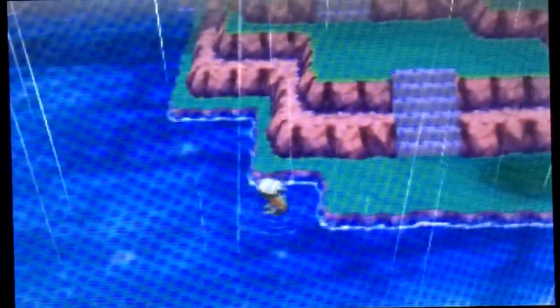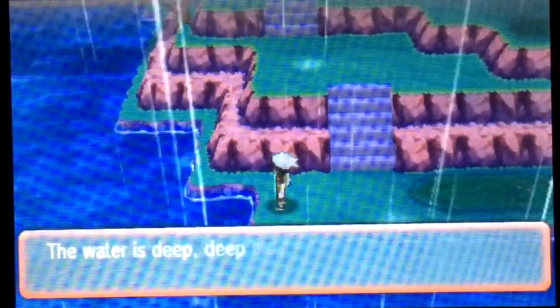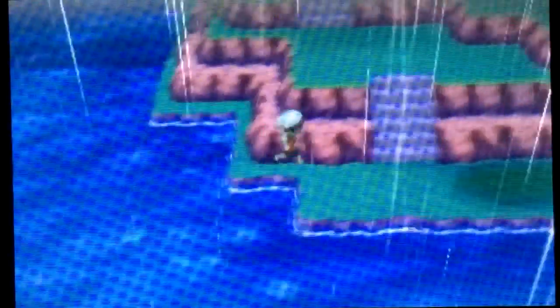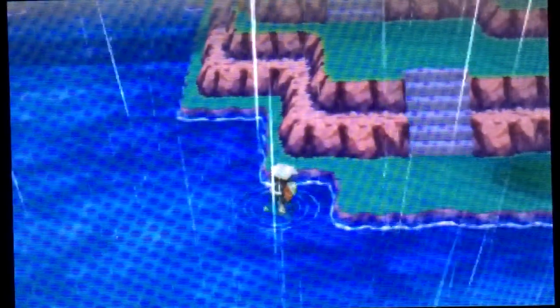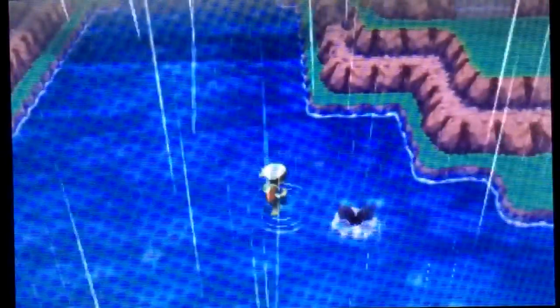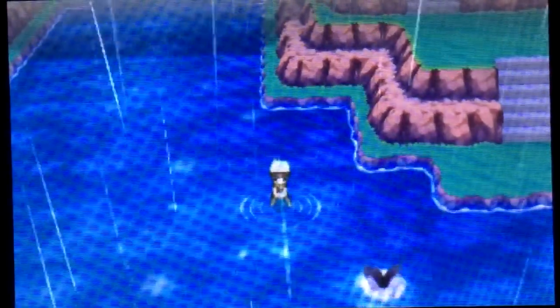I recommend surfing with Sharpedo. You'll spend a lot of time surfing in the late game and it can feel slow — Sharpedo moves over twice as fast as surfing with any other Pokémon. However, if you're trying to sneak up on Pokémon, don't use Sharpedo as they move too quickly in the water. If you need to sneak up on a Pokémon in the water, I recommend Kyogre — it has a much larger sprite in the water, making it easier to come into contact with Pokémon you're trying to sneak up on.